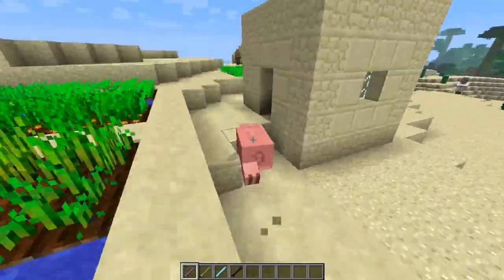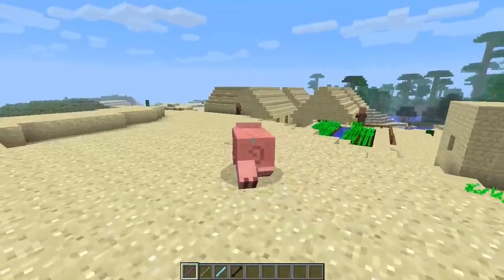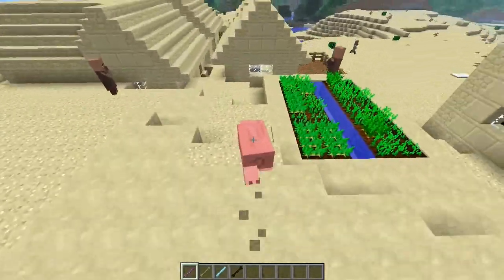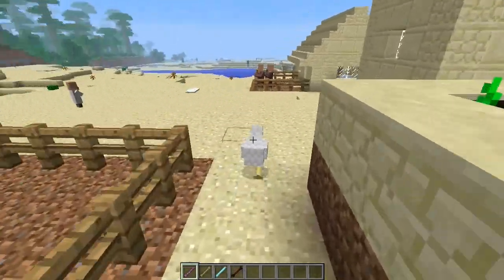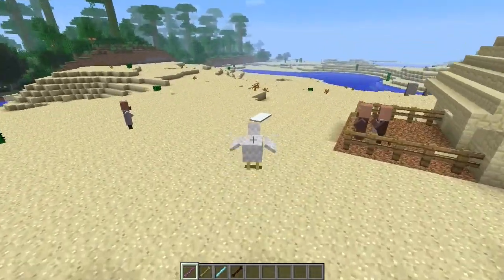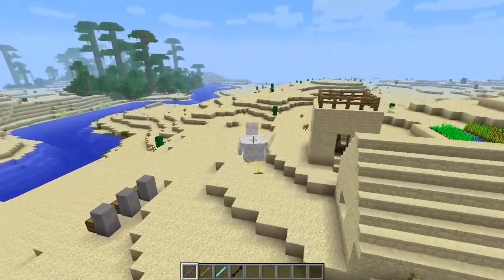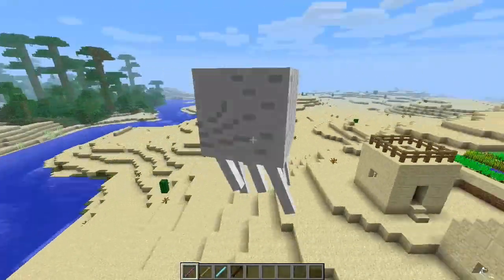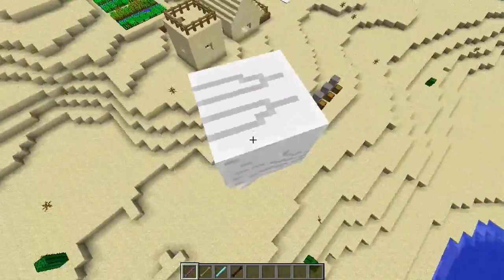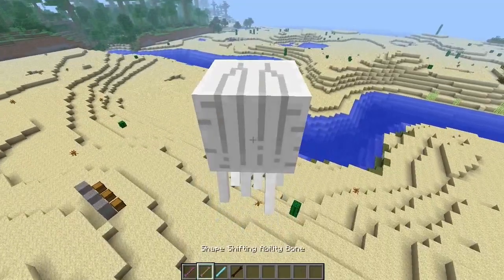You actually make the animal noises too, which is one of the best parts about it. You can turn into a sheep, turn into a chicken - see how it's got the flying ability? Chickens can fly too! So now we're a ghast.